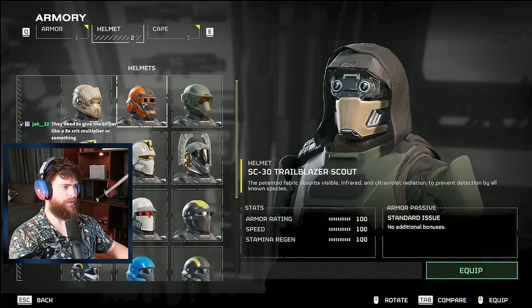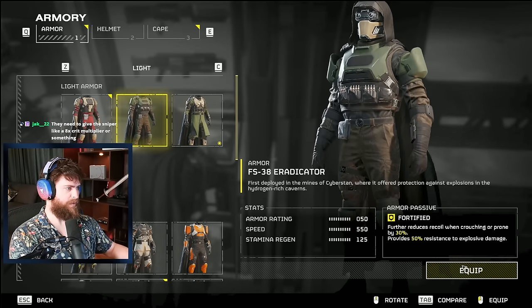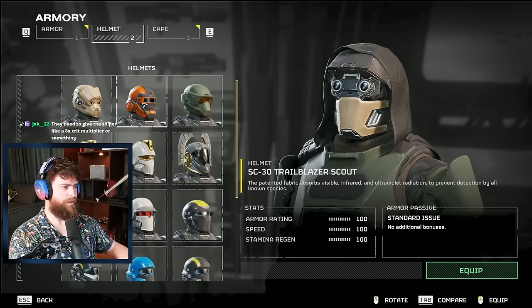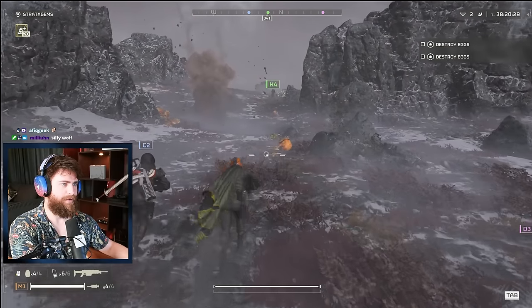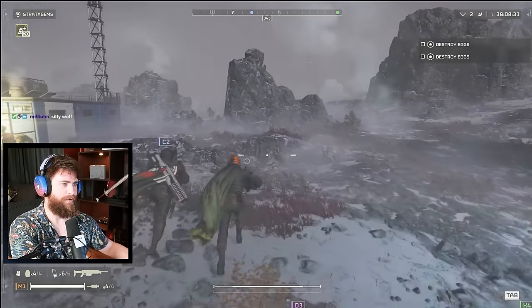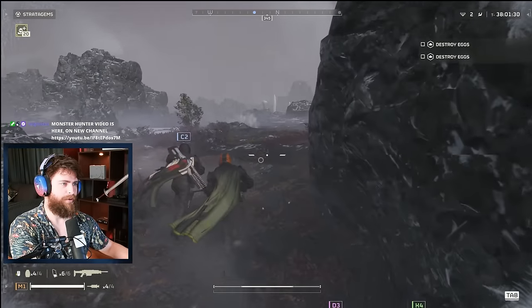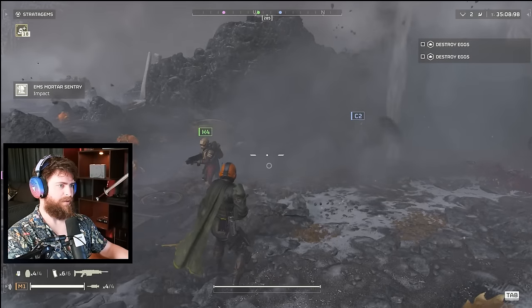Hidden helmet stats: if you go to your helmets, you'll notice it doesn't actually have any stats listed. However, if you check your overall armor stats and then change your helmet, some helmets actually impact the stats. This helmet increases the speed and stamina regen stat — about six points on speed. We did a running race: one player with the speed helmet, one without, same armor. Was it noticeable? No. I don't know if it's a visual bug or something left over from development, but the effect is so small you will not notice it.